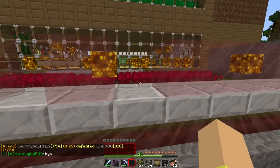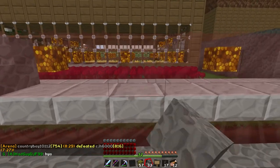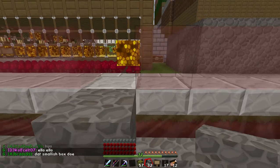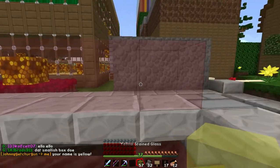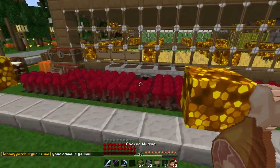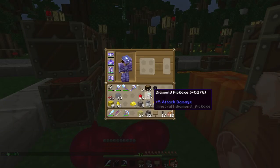I know I just ruined it, but let's do imaginary blocks here — one, two, three, four. And then one, two, three, four. And then one, two, three, four. Okay, four does work, so we will use four. We need to go enchant our silk touch pick.